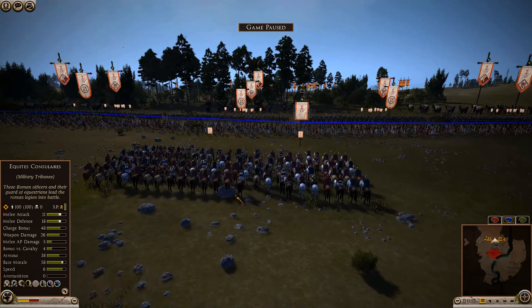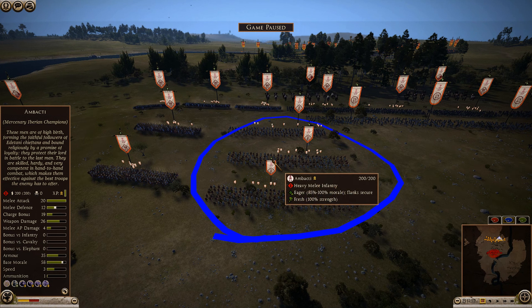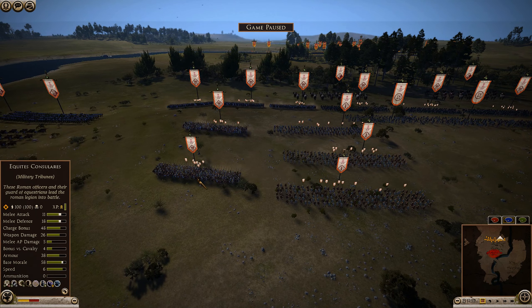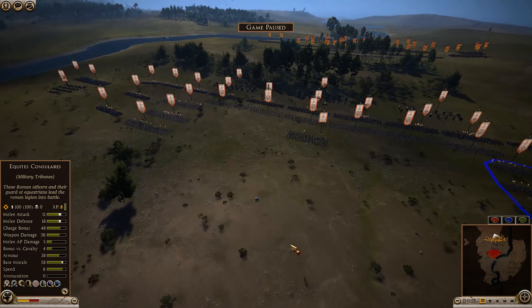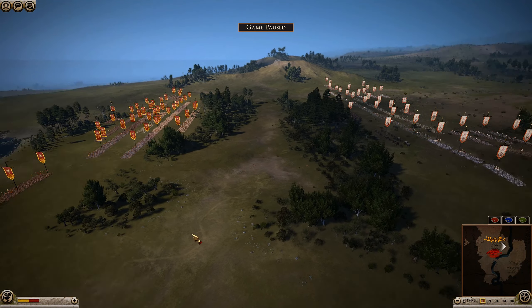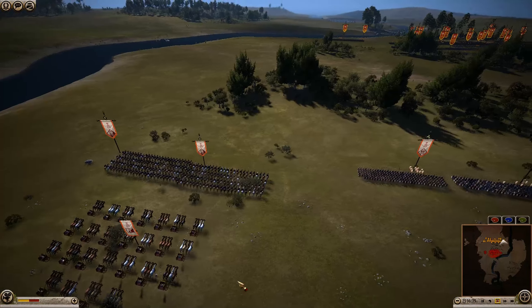The second line consists entirely of Balearic Slingers — he has six units of those. He then has Hannibal right here in the center of his formation with Carthaginian Sacred Band Cavalry. On the left-hand side of the army, we have three sets of Iberian Champions — a very, very good unit. With veterancy giving them an attack of over 20, defense 12, and morale 58, these guys are going to be beastly. We then have two sets of Mercenary Greek Hoplites, and the same setup on the right: more champions and two more Mercenary Greek Hoplites. I believe there are some hidden units as well. Let's hide the UI and get the Battle of Cannae started. Let's hope that Rome can change history and win the day.